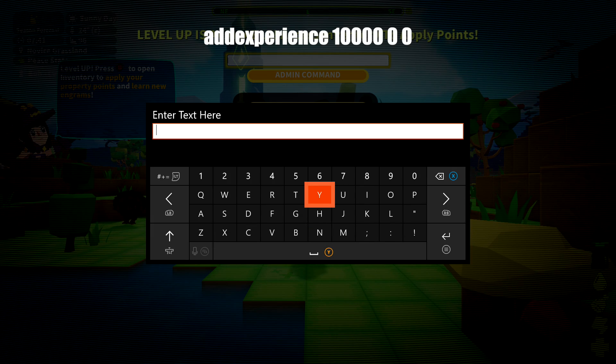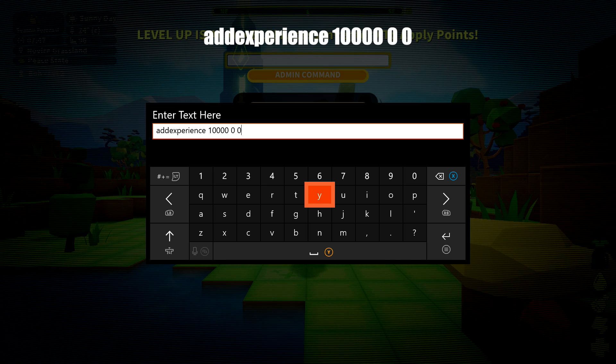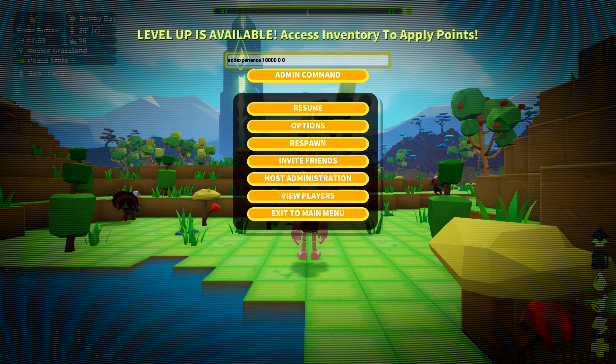Go to the text box and type this in. You want to type in 'add experience', then a big number — something like 10,000 or 100,000 — space zero space zero. Hit enter and then hit admin command.